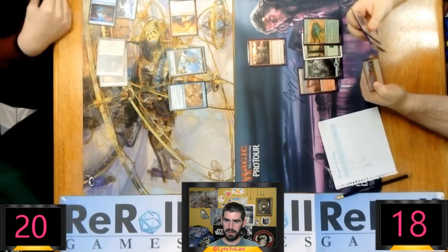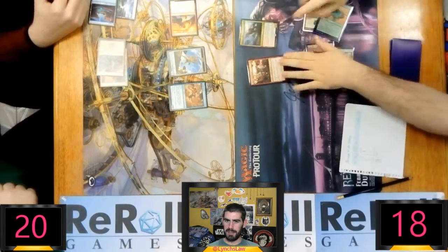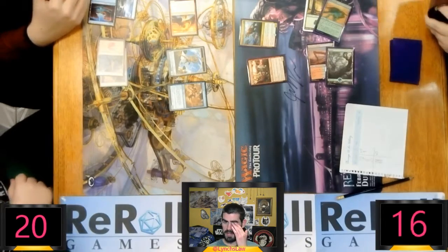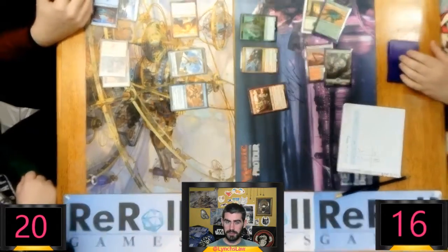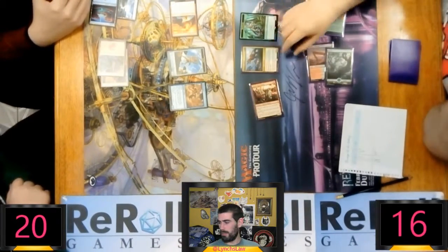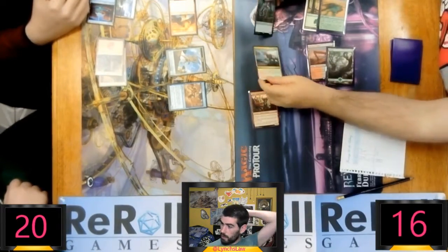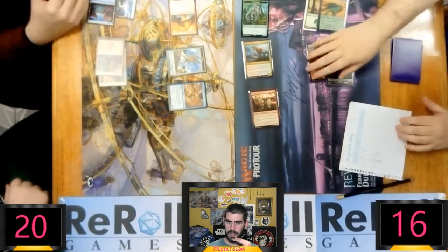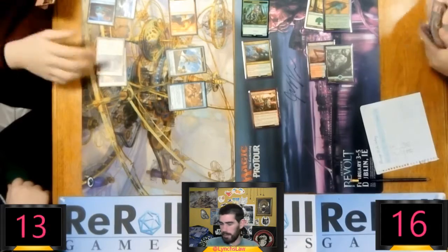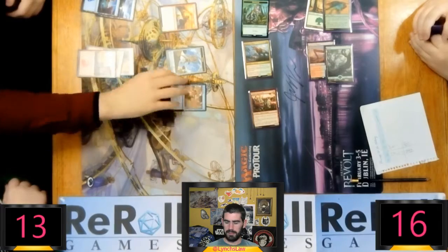Looks like Connor's reading Regisaur Alpha — I think he hadn't played Standard in a long time. He's going to be excited to play that dinosaur for four mana and get seven power out of it, three of which has haste. Actually, all of it has haste. He should attack with both here for sure. I would either go no blocks or double block the 3/3 token, and I wouldn't feel good about it, so I'd probably go no blocks.